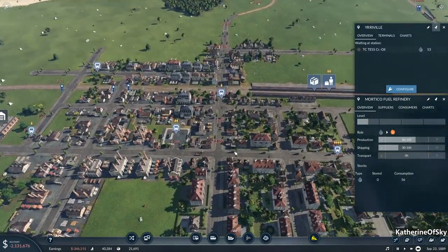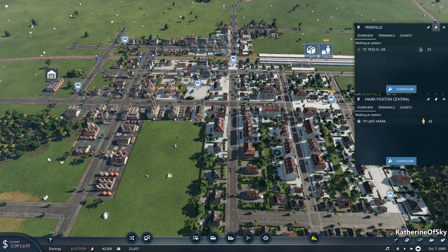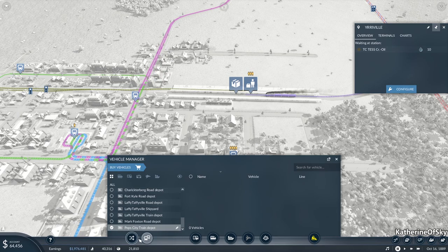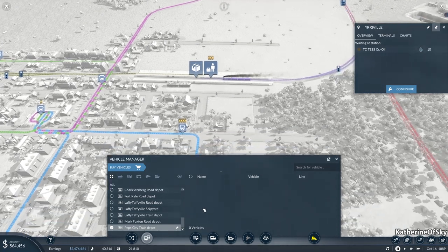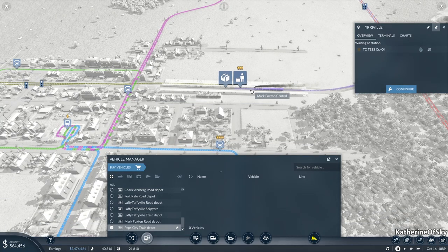Okay, so what we need to do in Mark Foxton is we need to feed all these industrial buildings. I forgot that we didn't have any trucks going out here. Oh look what we can do — we could build a truck stop! We need to build a truck stop. In fact, let's build ourselves a truck stop. We have actual money. We also have some more money here in the bank. And that's the reason it didn't pick them up. One of the things I find a little bit confusing in the game is that it only picks up as much as is currently demanded.